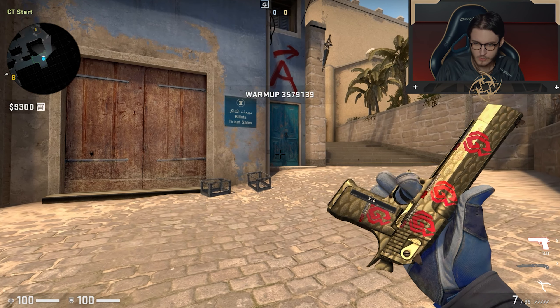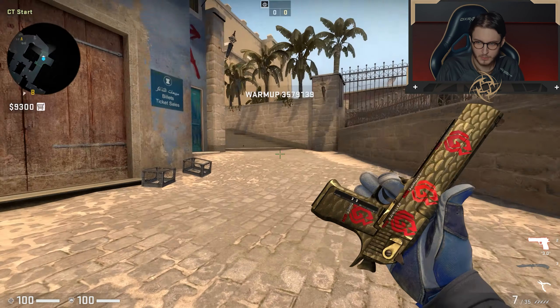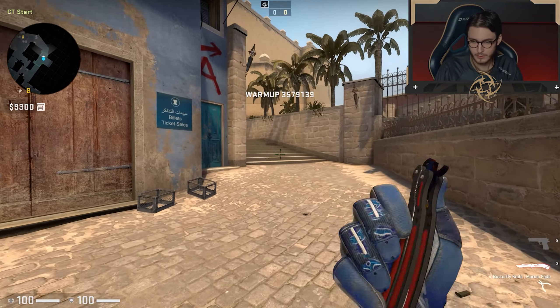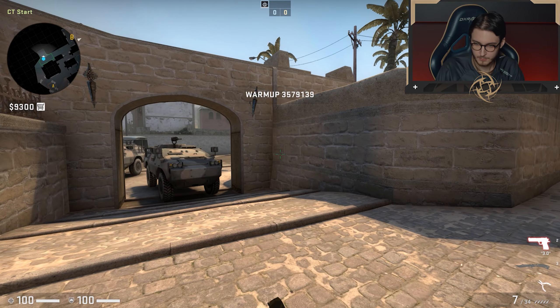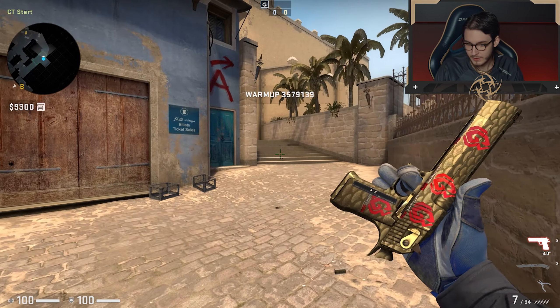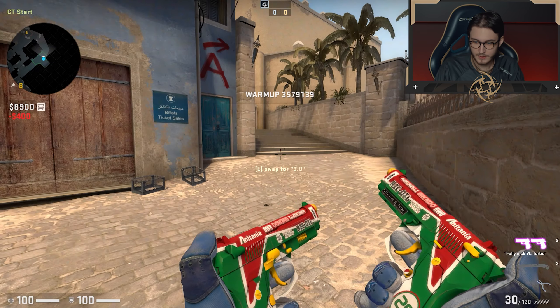And here we have my Deagle. I think this is my coolest skin I have. It was given to me by a friend when I first stood in for Godsent, at the WGA ESG qualifier in Barcelona. When I went there I got gifted this and a knife as well, but the knife I don't have anymore. This I will keep for the rest of my life — because of the stickers as well, it's very rare. And it's a very good Deagle — made a lot of highlights with it.